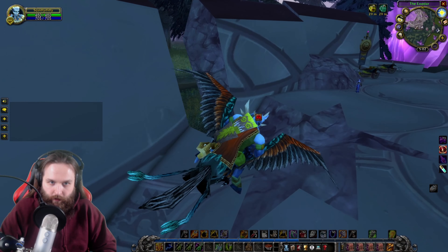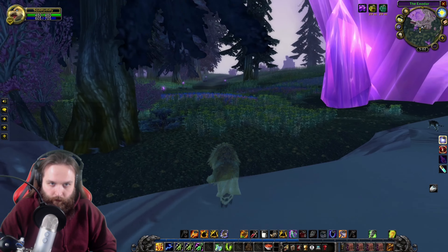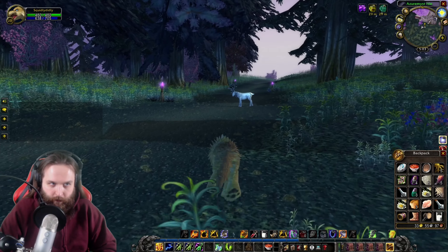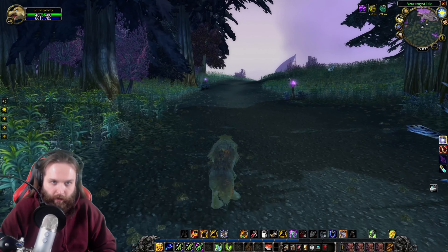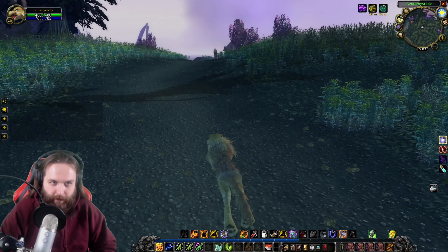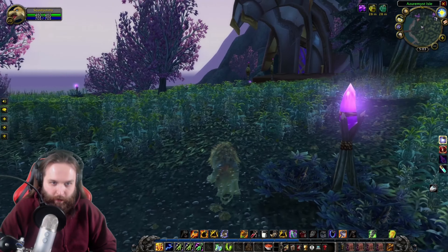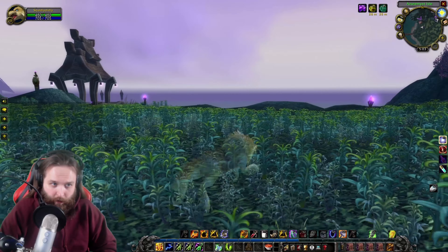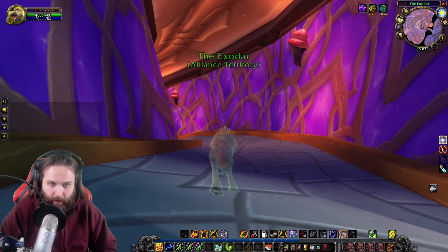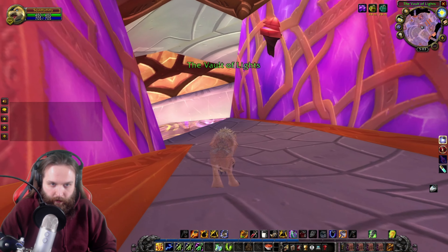Alright, here we are already at the Exodar. Ghost Wolf time! I'm really pumped about getting that gold — means we're most likely going to get our mount at level 30. There's the boat — is it leaving? Oh man, that's so unlucky. Alright, we're going to go back into the Exodar and do a little Auction House stuff. I'm going to put some things on the Auction House and then we'll run out. I think we can do that by the time the boat comes back — it's going to be a little race. We got Ghost Wolf, we can do it.